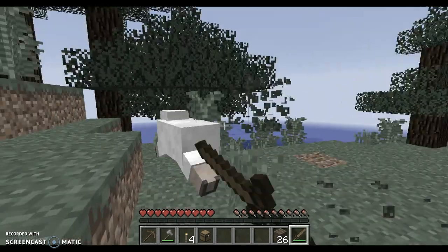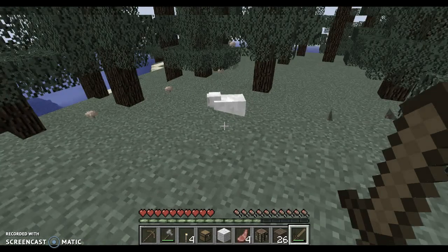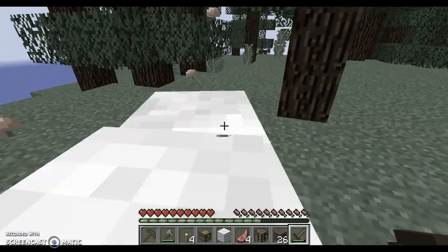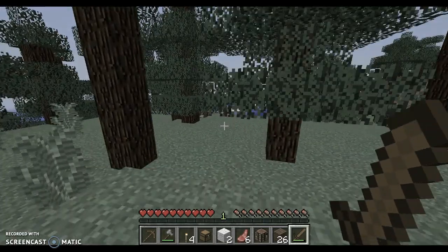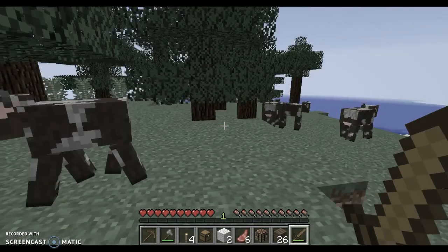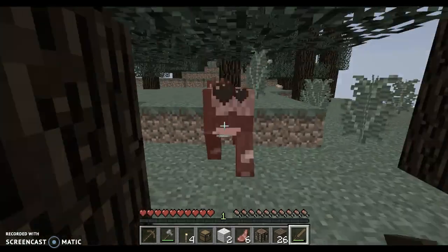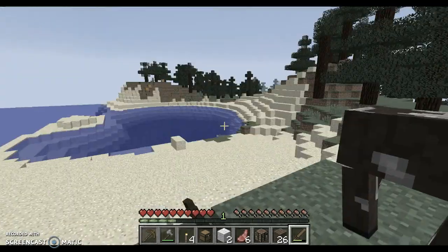I'm a killer sheep - get here. Am I on an island? This is bad. If I'm on an island, what am I going to do? Die.